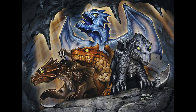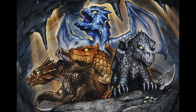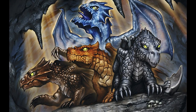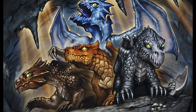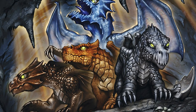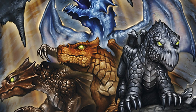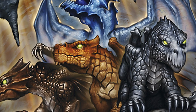Dragon eggs are measured by their length, with a diameter of half the total length, being more of a rounded oblong. Black, brass, copper and white dragon eggs are 1 foot long, weigh 1 pound, and have an armor class of 12 and 10 hit points. Blue, bronze, green and silver dragon eggs are 2 feet long, weigh 8 pounds, with an armor class of 13 and 15 hit points. Red and gold dragon eggs are 4 feet long, weigh 60 pounds, and have an armor class of 15 and 20 hit points.